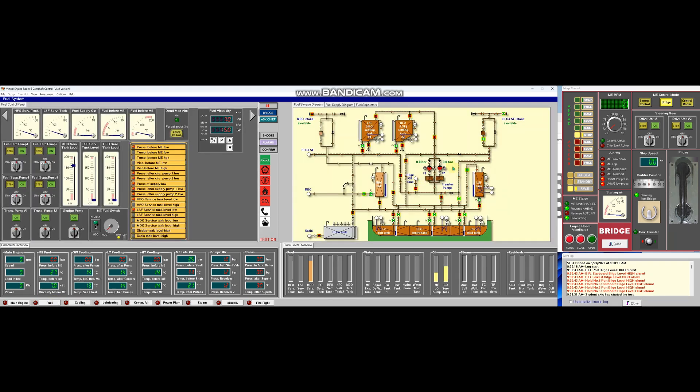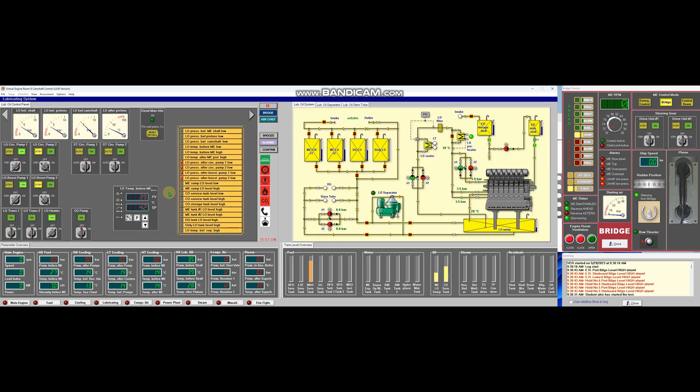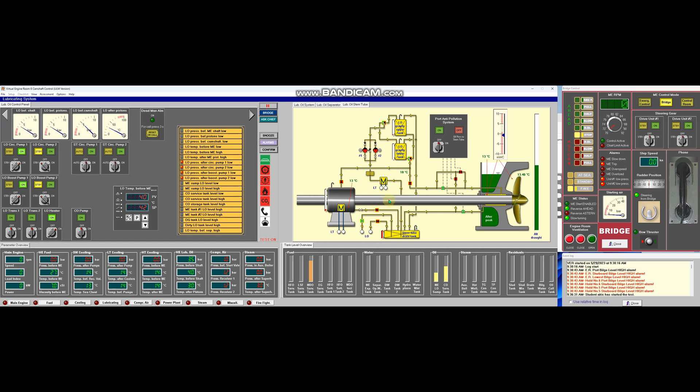Let's also include the LO heater. Let's check our fuel oil system — I think this is enough. Next, let's go back to the lubricating oil system — stern tube. We're going to fill up the LO gravity tank lower and upper using the stern tube circulating pump, so switch to auto.